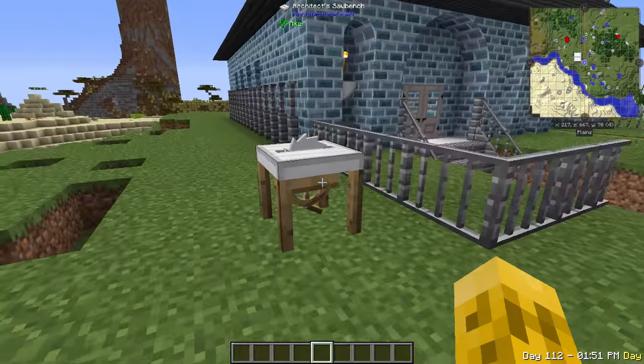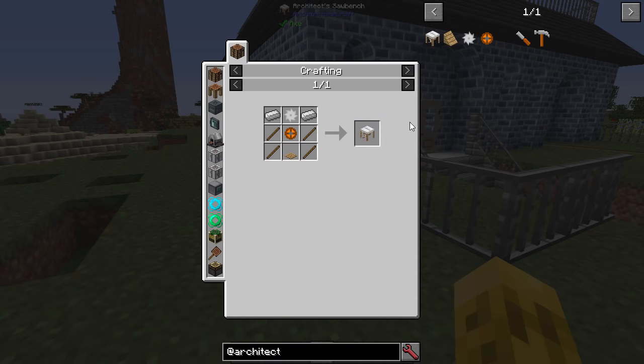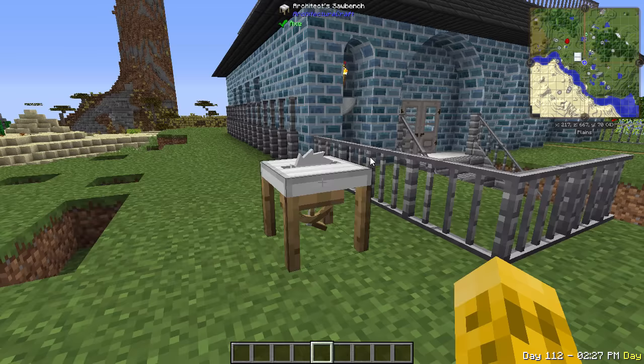Let's first talk about building this work table. The recipe requires some iron and some sticks. The pulley is just more wood and sticks, and the circular blade is more iron. So it's pretty early game - just a little bit of iron and wood and you're good to go to make the saw bench. You're also probably going to want to make the two tools. They just take orange dye, so you need to find red and yellow flowers which can be found pretty much anywhere - not too hard.